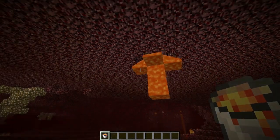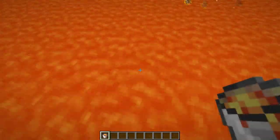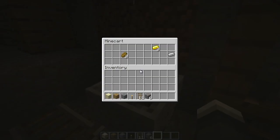Lava now flows extremely fast in the Nether and in the End, and lava has a new texture change. Abandoned mineshafts now spawn minecarts with chests rather than just spawning chests.